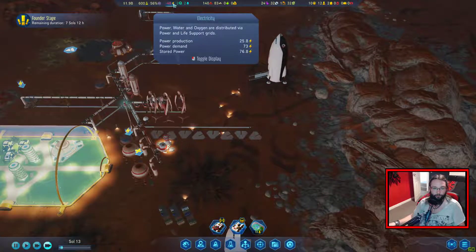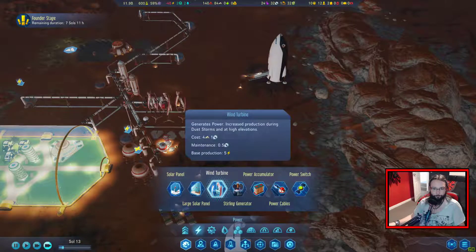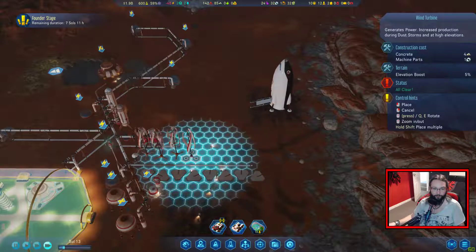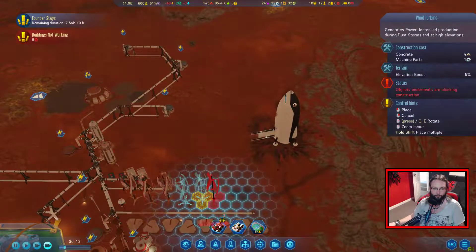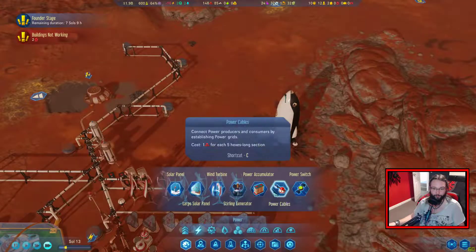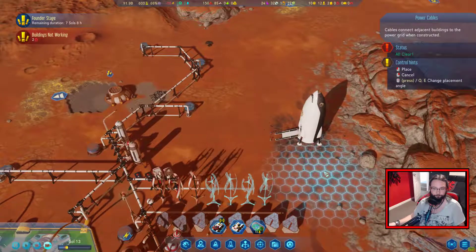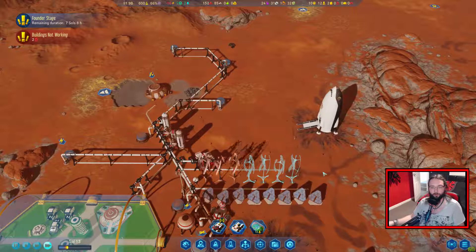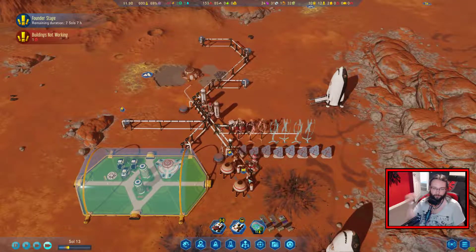Have we actually run out of our stored electricity? Not yet, but we are getting there. We've got plenty of machine parts, so we can stop pressing the wrong button for a start. There we go. That should be more than enough electricity. We lasted through the night, so it's not terrible.